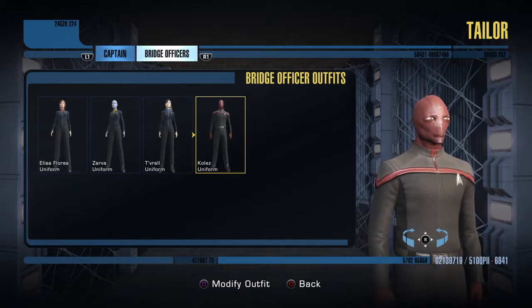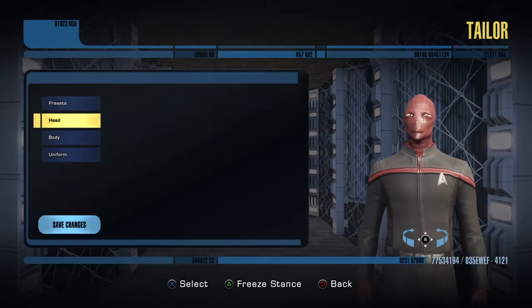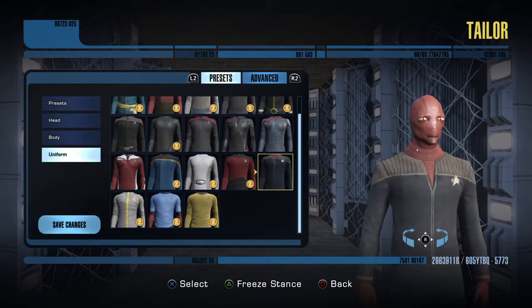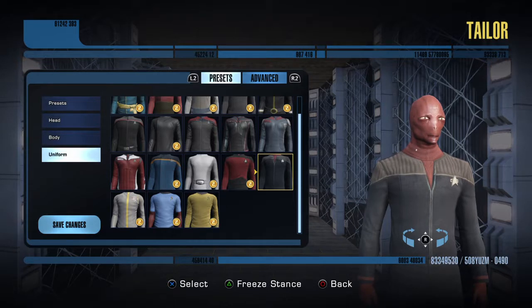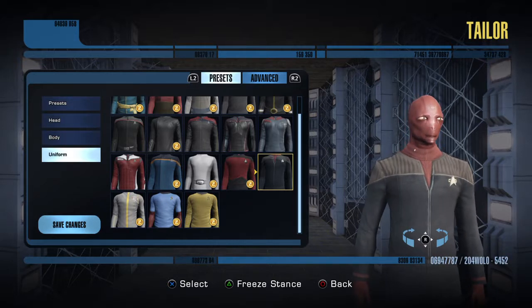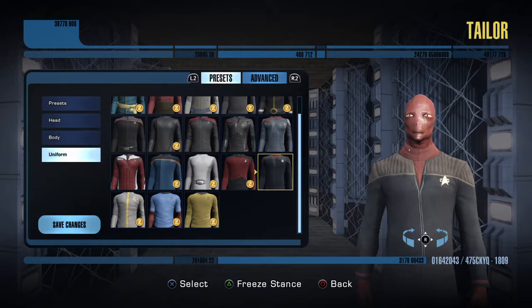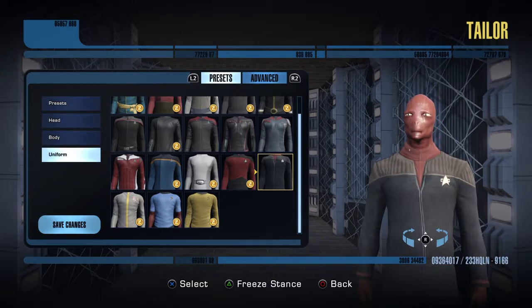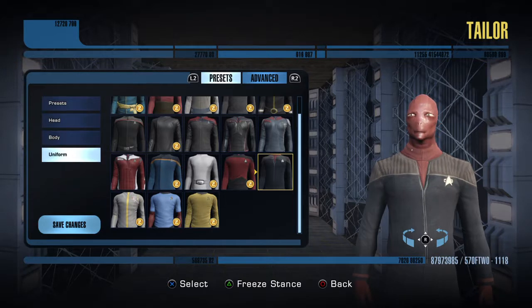He's one of the bridge or tactical officers, so he's gonna remain that way. I don't have to change his color at all because he's in the right department — that's the right color for him. Blue signifies things like medical or science. Yellow, I think, would signify operations and engineering — that would be it.